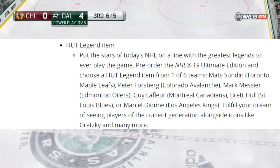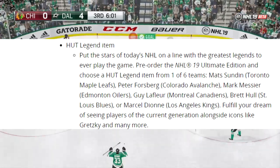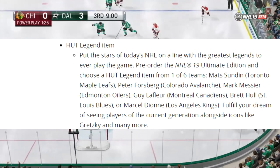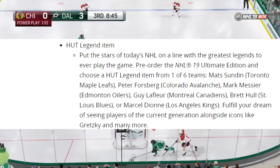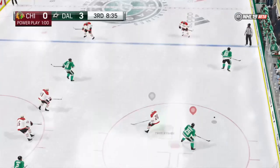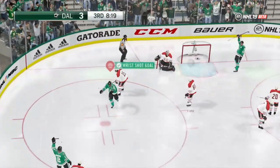This is a HUT legend item. If you get the Legend or Ultimate Edition, you will get an 85 Gretzky and you will also have a choice of six legends. It's actually amazing — you're going to have a solid team right off the bat. They're all 85 overall, and you only have to choose one. But if you get the Legend or Ultimate Edition, you also get the Gretzky as well.